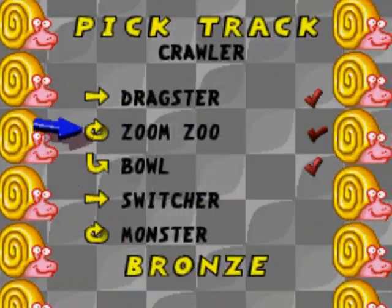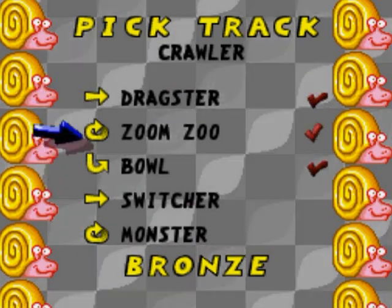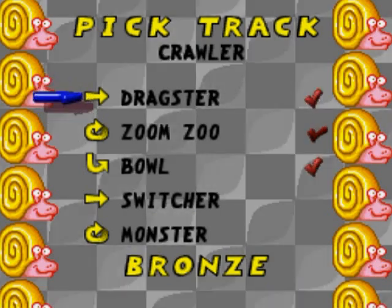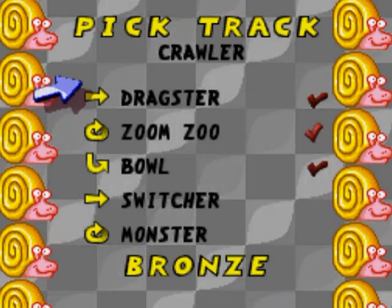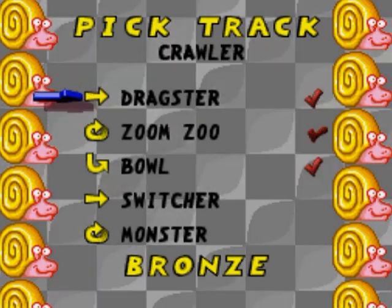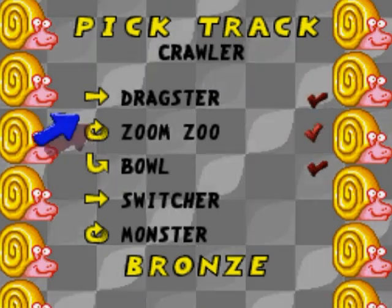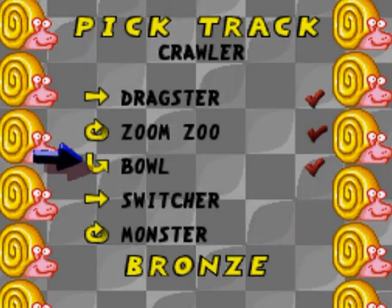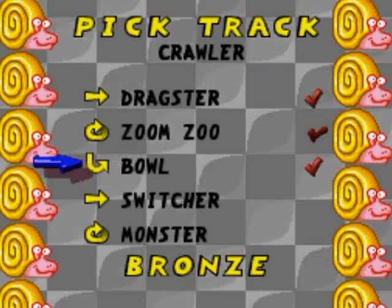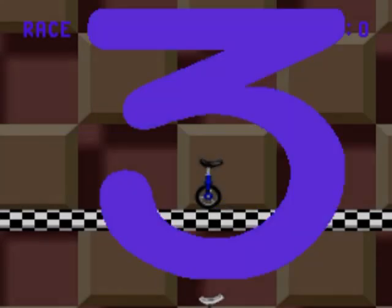The indicators on the selection screen show you course types: there's a straight line for a start-to-finish race, a loop for lap-to-lap racing, and a half pipe for a trick course. You can choose whichever one you are best at while you get the hang of other stuff, because some people are better at tricks and some are better at flat-out racing.